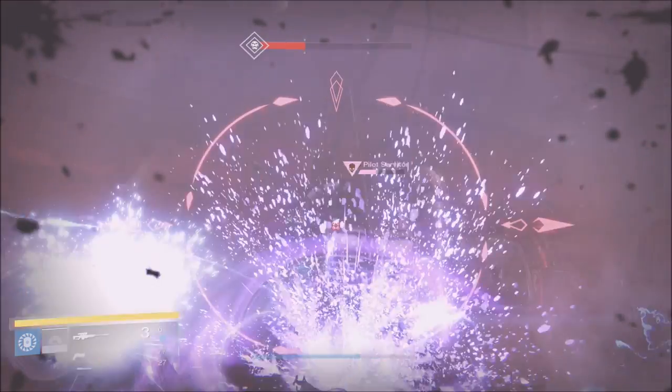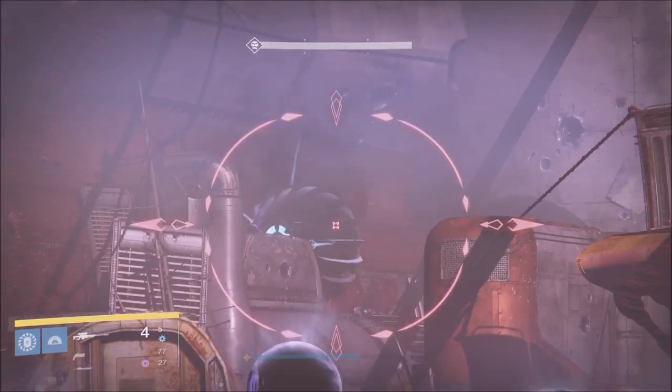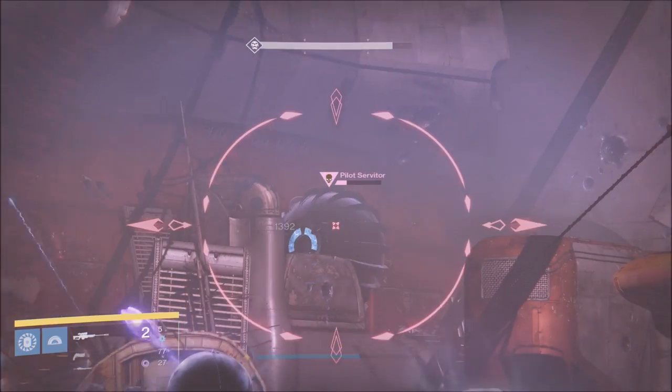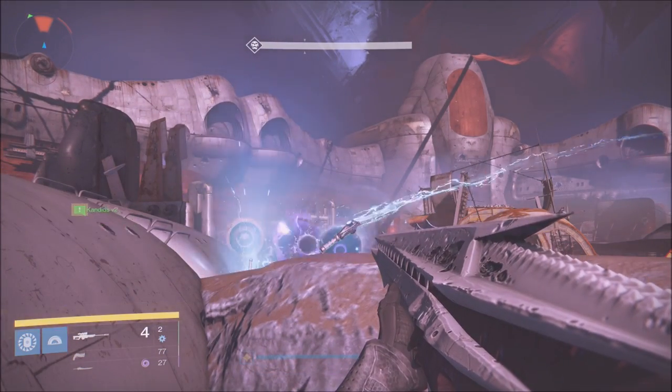It doesn't matter what your light level is — you can even use the Gjallarhorn. My friend Candace was using the Gjallarhorn during this because it's year one, so it's still pretty effective. This is the second boss, and you can use your Three of Coins on this boss as well.